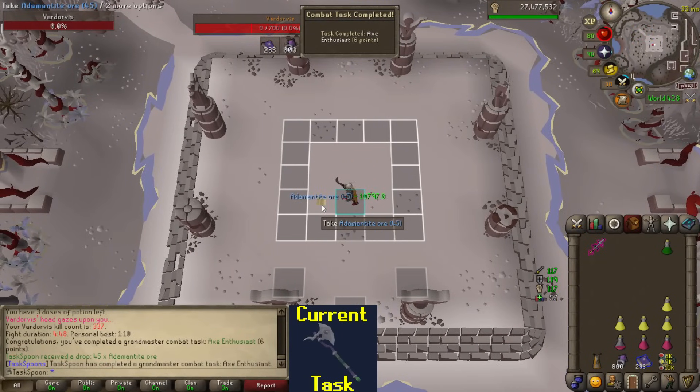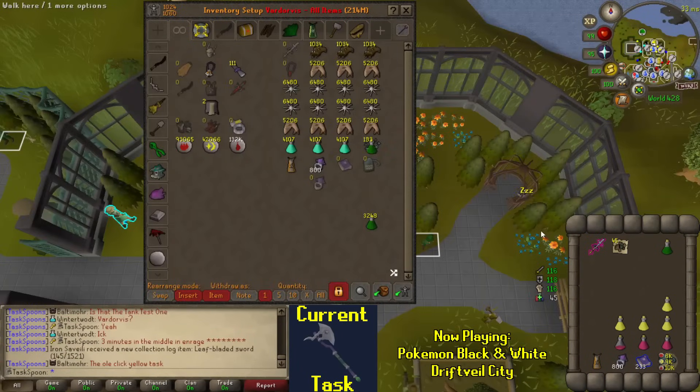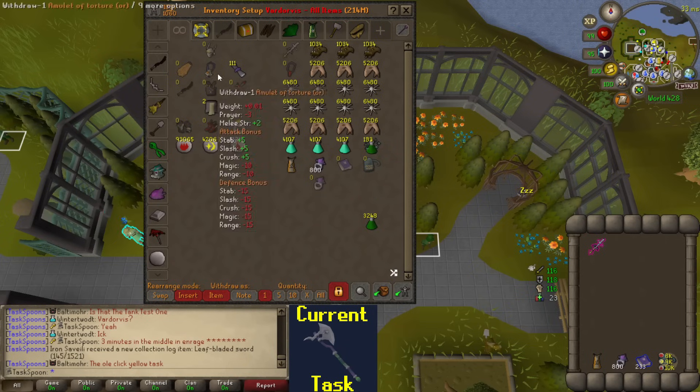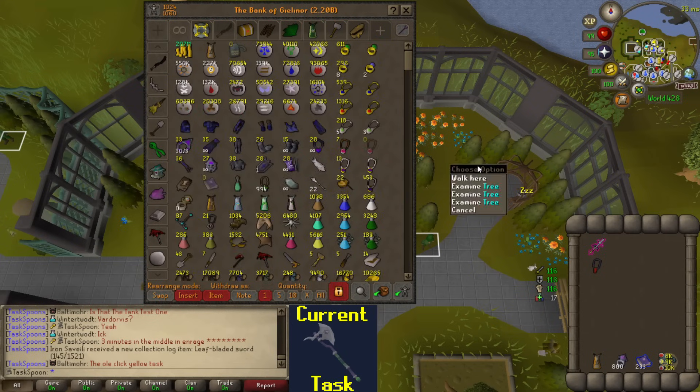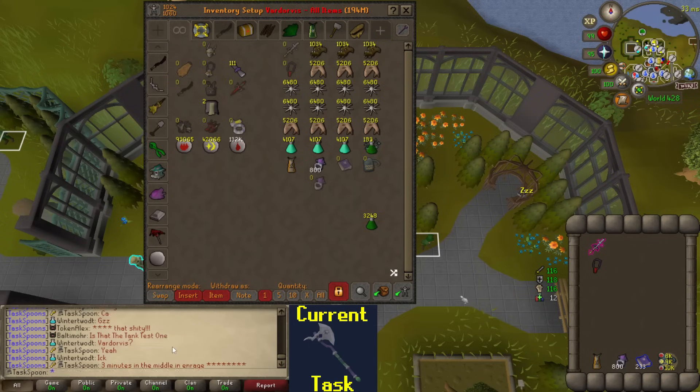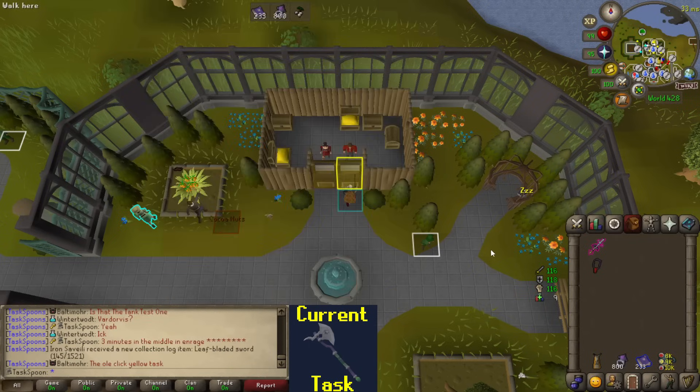Yes! Finally! Let's go! I got sick of seeing the message saying I failed this combat achievement every time I killed Vardorvis the normal way. I decided I could either turn off the combat achievement failure messages, or just go do it. I didn't realize it was going to be so darn difficult — that probably took me like two and a half hours. I used like 200 brews failing that combat achievement over and over again. But we're done. Grandmaster combat achievement. Thank goodness I never have to do that again.